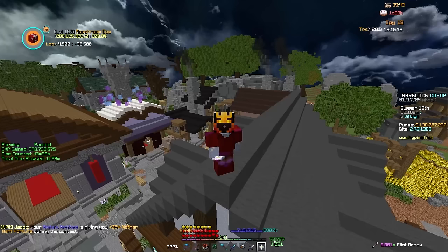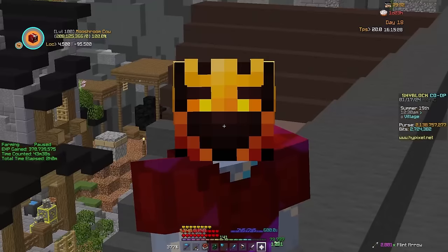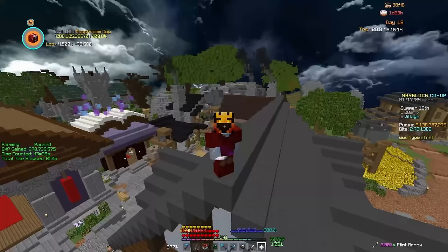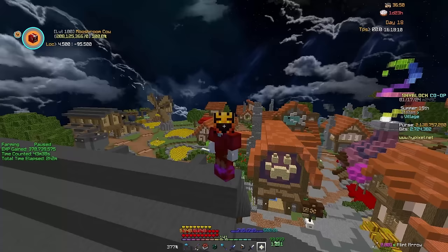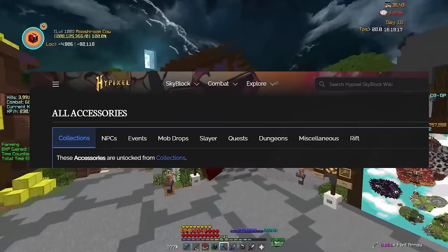As of recording this video, the highest magical power you can achieve is 1,589. If you're watching this video far in the future, the number is constantly updated on the Hypixel Wiki. On top of that, there are 116 unique accessories currently in the game, using up just around two and a half accessory bag pages. The Hypixel Wiki categorizes these into nine categories: Collections, NPCs, Events, Mob Drops, Slayers, Quests, Dungeons, Rift, and Miscellaneous.